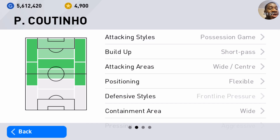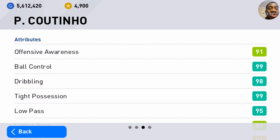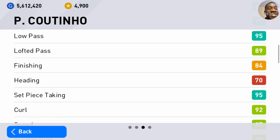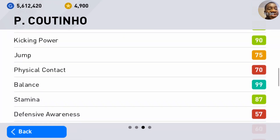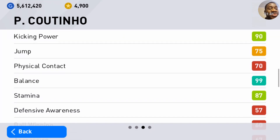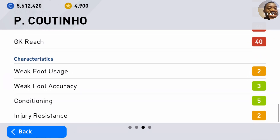Let's check out his attributes. His ball control, dribbling, tight possession, and low pass are great. His set piece taking is nice, and his balance is wonderful. These attributes are awesome.